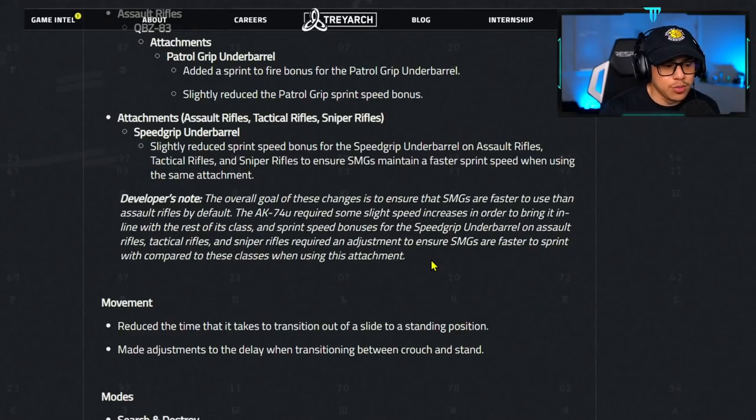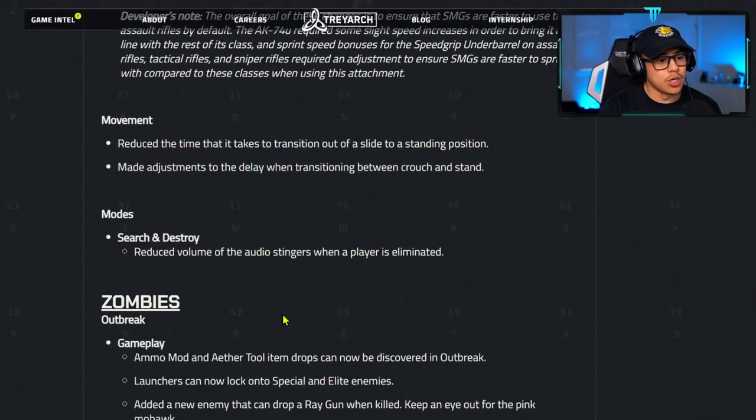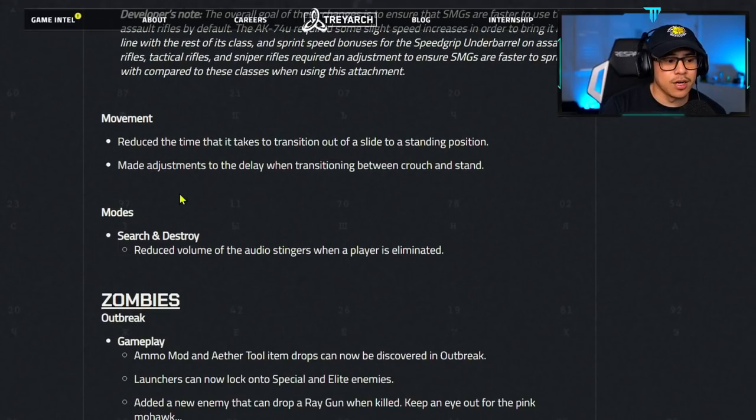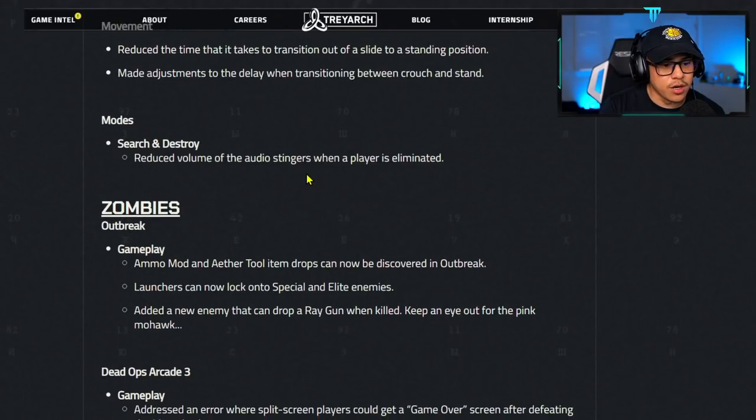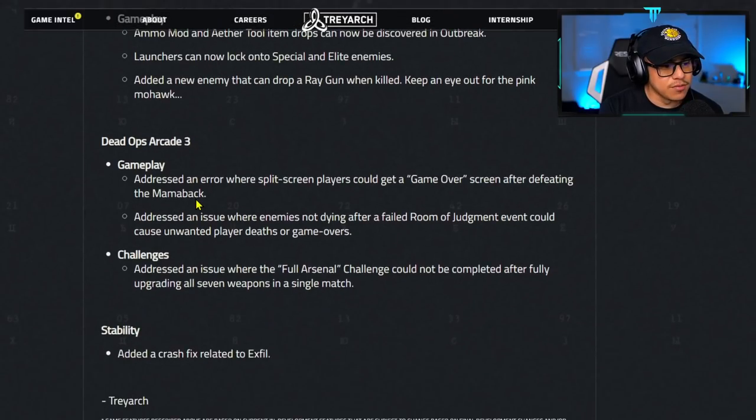This is a step in the right direction — Call of Duty has always been about smaller weapons making you move faster. They also made movement changes: reduced the time to transition out of a slide to standing position, and made adjustments to the delay transitioning between crouch and stand. Essentially, slide canceling is back in the game. For Search and Destroy, they also reduced the volume of audio stingers when a player is eliminated.